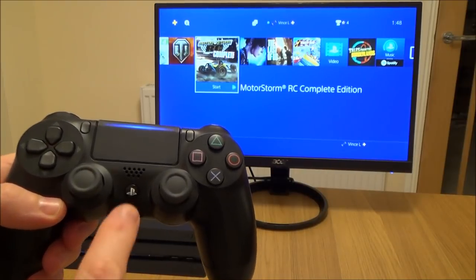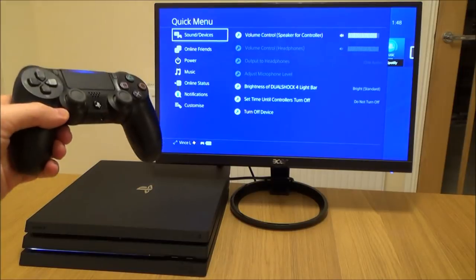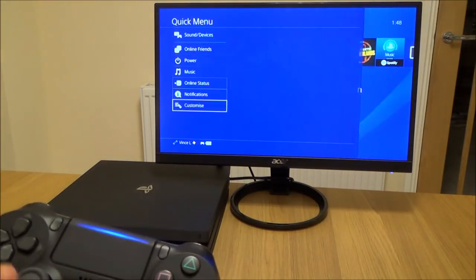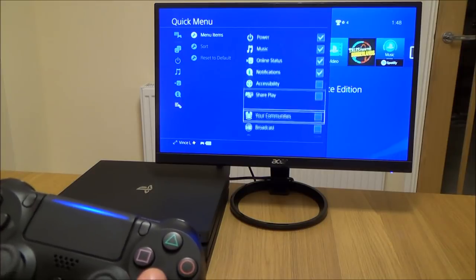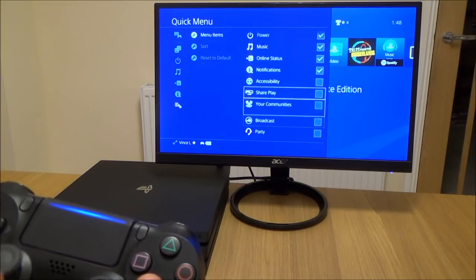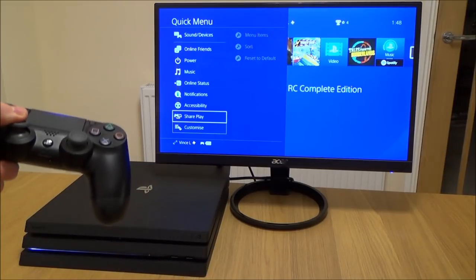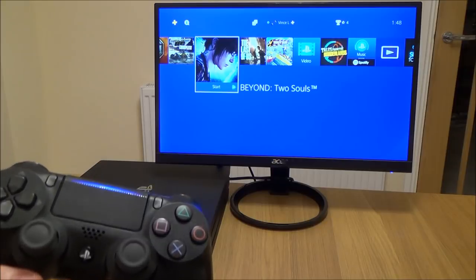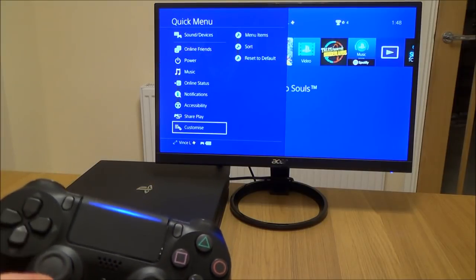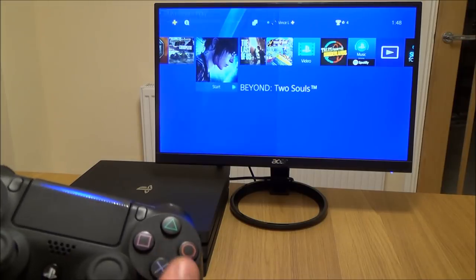To access the quick menu on the PlayStation 4, just press and hold the PlayStation button. If we want other menu items there, we can go down to customize, go across to menu items, and we've got a selection of a few more. I can go to share play and accessibility and now they will be added to the left-hand side. From now on I can be in the middle of a game, hold down this button, and if I want to go to accessibility or share play I've got that option there.